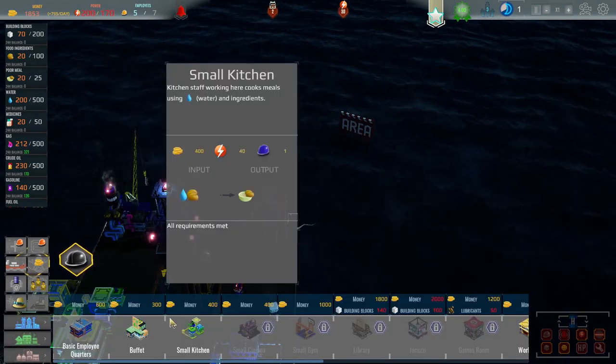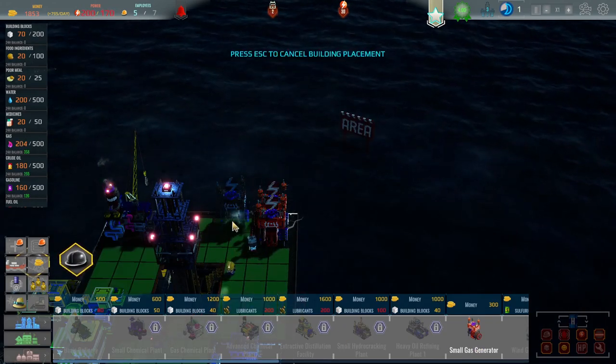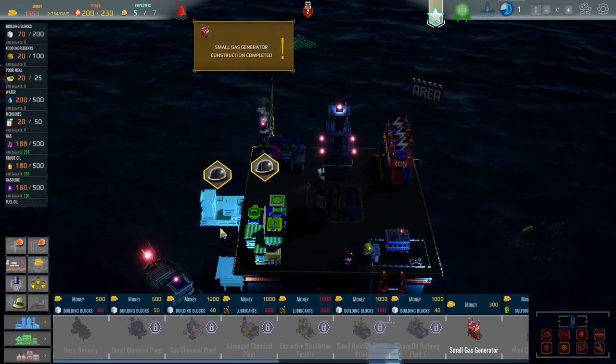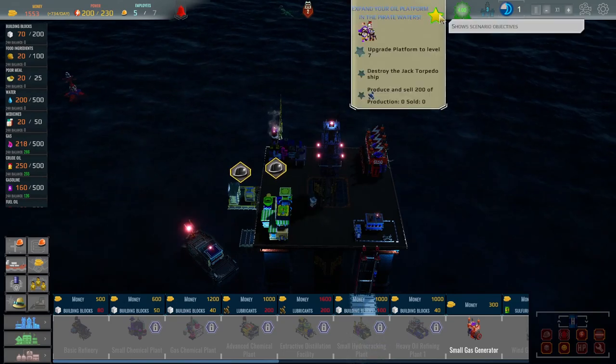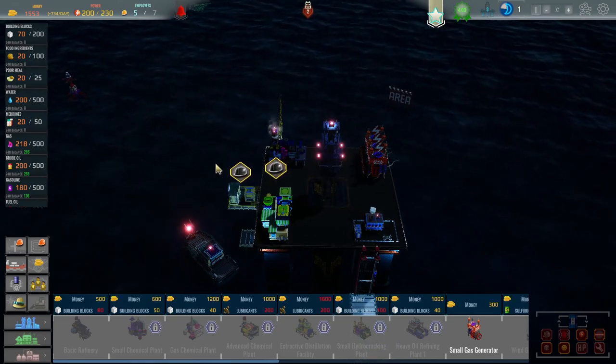And then we need some more power as well. Fair dues. So we will go — got to get used to where everything is. Go there again — that's fine. That gives us enough power to get going. And then we've got to level that up to — what was it? Seven. Yeah, we've got to level up to seven. So yeah, we're going to have to build a much bigger platform this time.